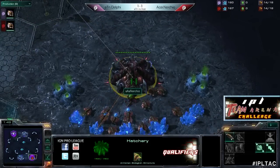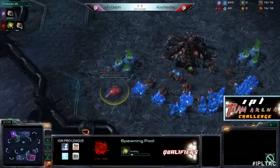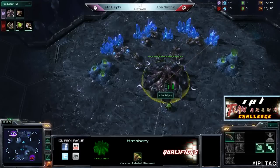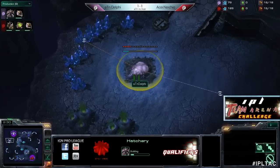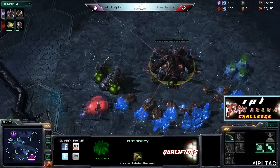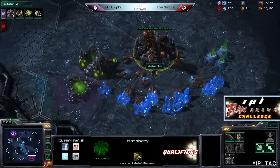Zerg versus Zerg, let's focus here. 14 pool - we'll see if Nerchio does a 14 gas as well. A lot of Zerg players like to go 14 gas 14 pool or 14 pool 14 gas. Either way it's going to be the start of a baneling speedling all-in or a speedling expand. In the meantime, ATN Delphi is doing a hatchery first. Nerchio went 14 pool, 15 gas. Delphi goes hatch first then extractor first - pretty quick speedlings for Delphi as well.